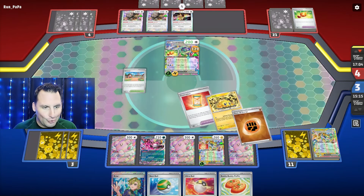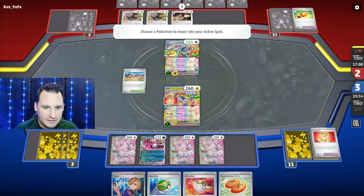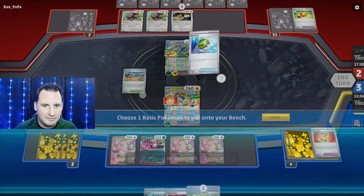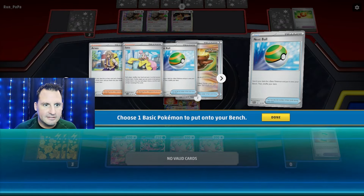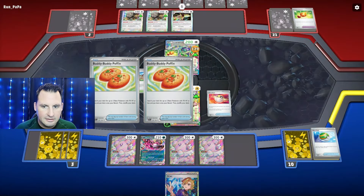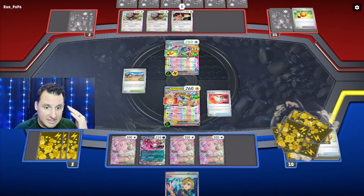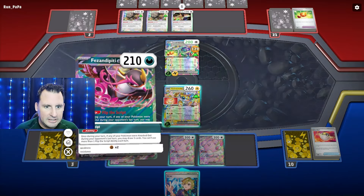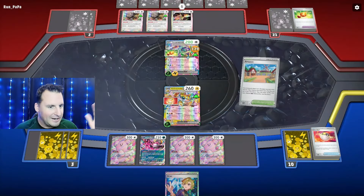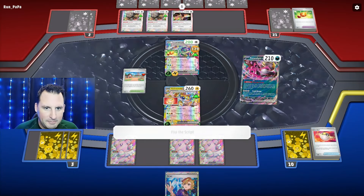Knockout. As long as I can get the two energy out without using a supporter, meaning I need a Glass. Let's see what we got. I'm going to need the Glass. I got nothing to take, so I'm just thinning here. I need two Pheasant Dippity. I can't even look — only getting three cards after this. Glass Trumpet — here we go. We get the Glass Trumpet, we win. We did not.